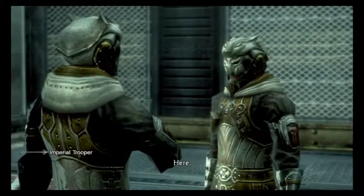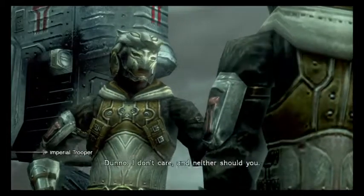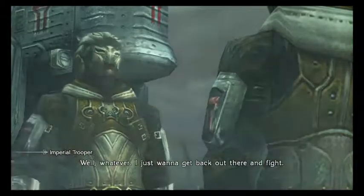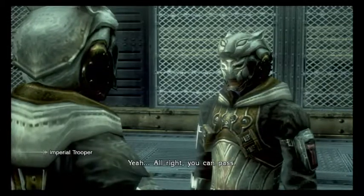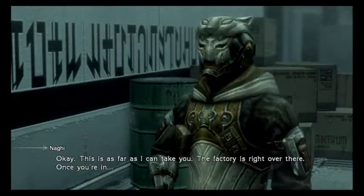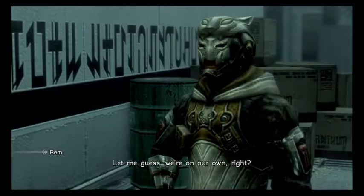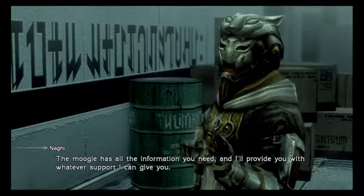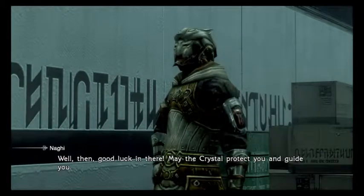Your manifest, please. Here. Sheesh. I'm making a ton of deliveries these days. They're making something special? Dunno. I don't care, neither should you. Well, whatever. I just want to get back out there and fight. Yeah. Alright, you can pass. Thanks. See ya. Okay. This is as far as I can take you. The factory is right over there. Once you're in... let me guess, we're on our own, right? The Moogle has all the information you need, and I'll provide you with whatever support I can give you. Well then, good luck in there. May the crystal protect you and guide you.